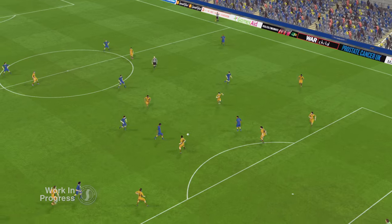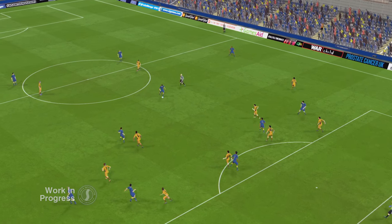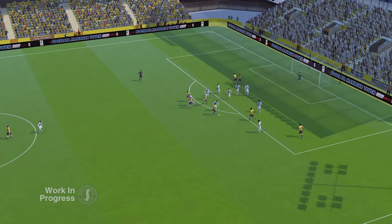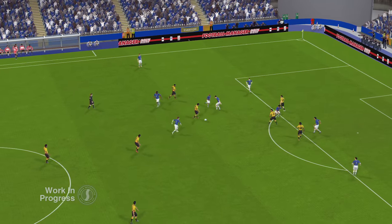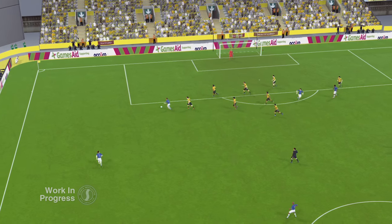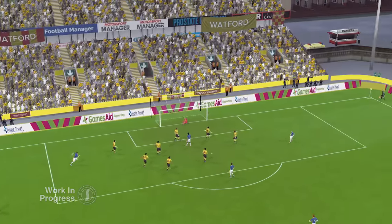You'll notice graphic improvements whatever level your graphics card is at, improved lighting and shadows, player models with more bones to give them more natural movement, improvements to stadiums and even the grass all enhance the look of the 3D engine. You'll even see dynamic LED hoardings in the larger stadiums.